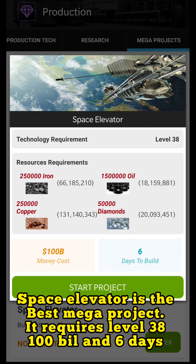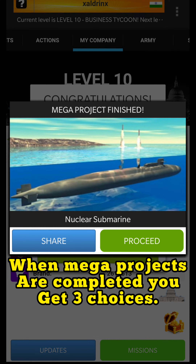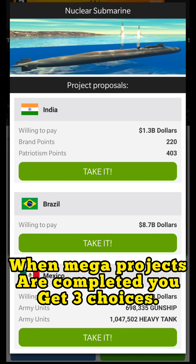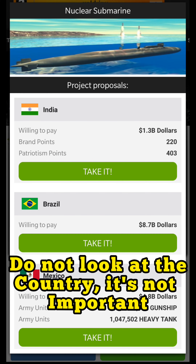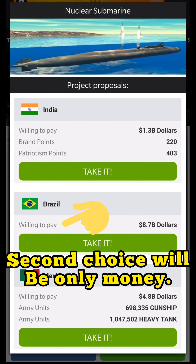The space elevator is one of the best mega projects. When a mega project is completed, you get three choices. The first choice will be money, brand, and patriotism points — if you have not reached more than 60,000 patriotism points, you can take this option, otherwise avoid it because brand you can easily get. The second choice will be only money — take this if you already have a very strong army or don't have enough per-turn income.